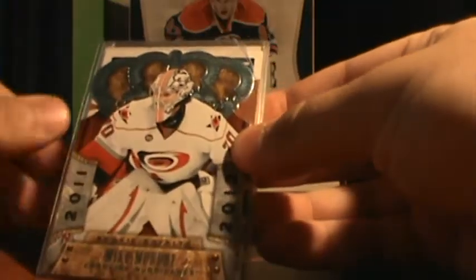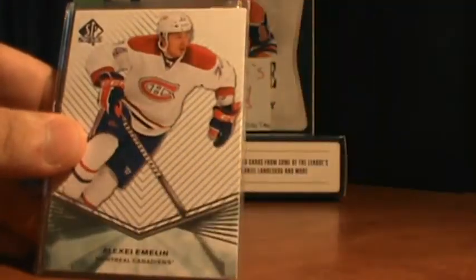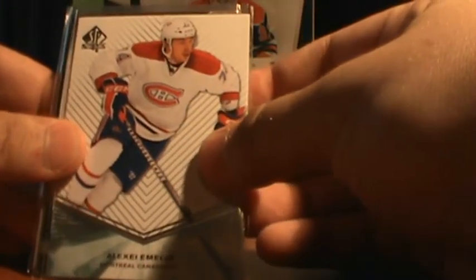So we start with a Mike Murphy Crown Royal Rookie, an Alexander Bramistro Victory Rookie, and Alexi Emlin SP Authentic Extended Rookie.